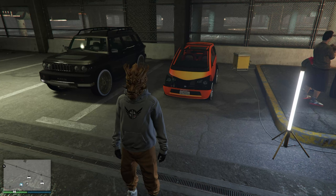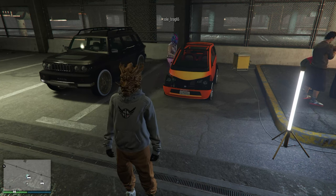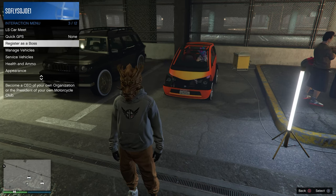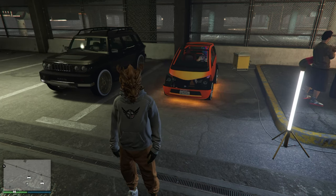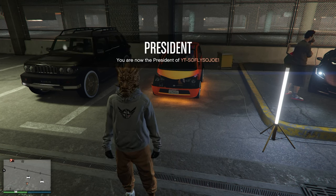Alright, so let's break down this merging process into simple steps. First, make your way into an assistant aim only session with a friend who has a car. You're also going to need your Panto to take the mods from. We're going to have our friend sitting inside our vehicle, then go right ahead and register as an MC President.